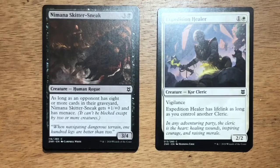Nimana Skiddersneak — four mana, three and a black, Human Rogue at 3/4. As long as an opponent has eight or more cards in their graveyard, Nimana Skiddersneak gets +1/+0 and has Menace. In limited, I like this card quite a bit in the blue-black Mill deck. A 4/4 with Menace is pretty hard to deal with.